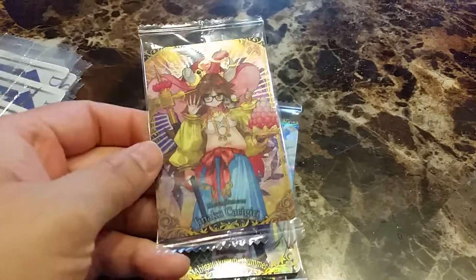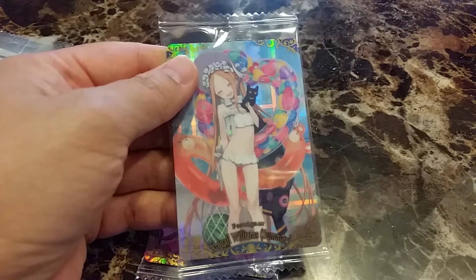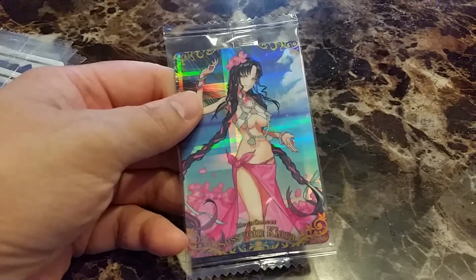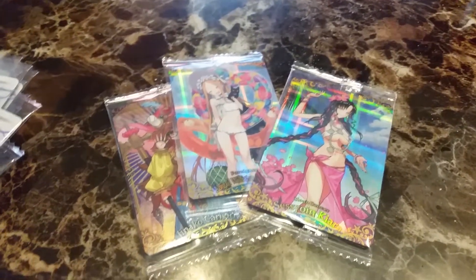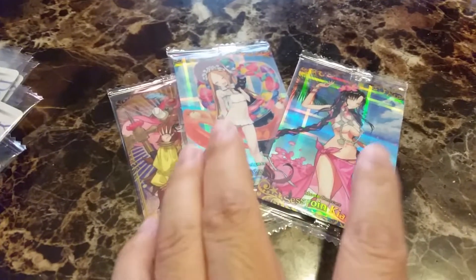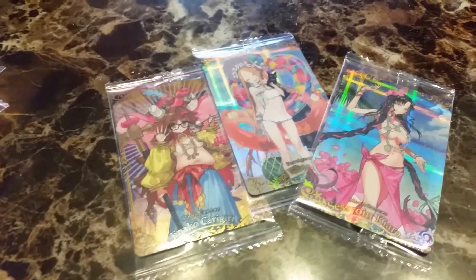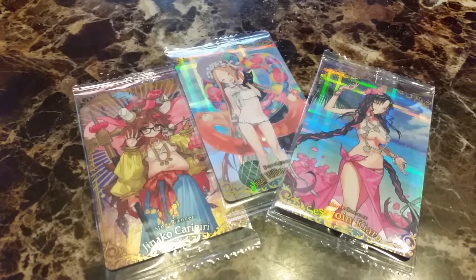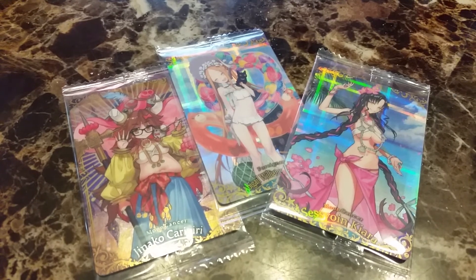And then these are Super Rare: Jinako, Abigail Williams Summers, and Kiara Summers. So these are numbers 20, 23, and 24 — I'm missing 21 and 22. Ironically, in both boxes I got these same three. So it is what it is — it's kind of like real gacha, you can't get them all. Hope you liked this video and I'll see you in the next one. Bye.